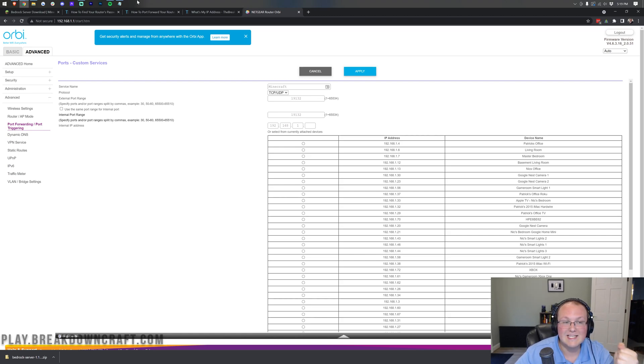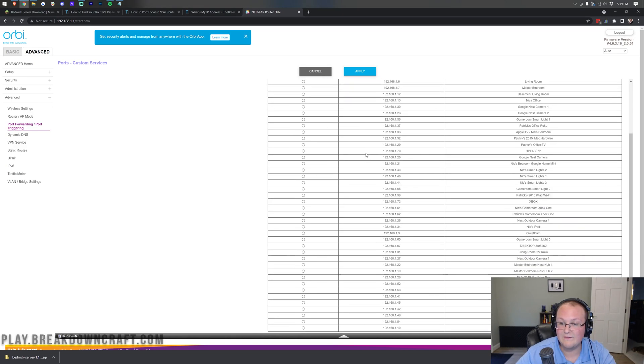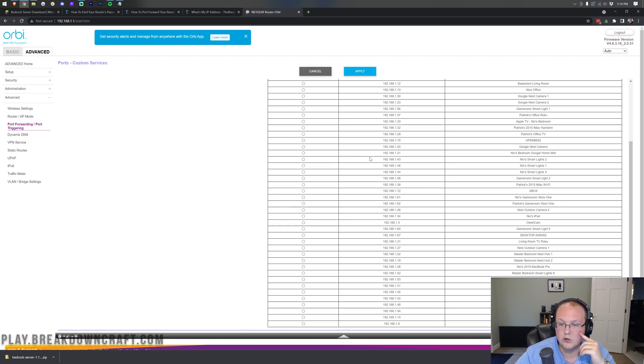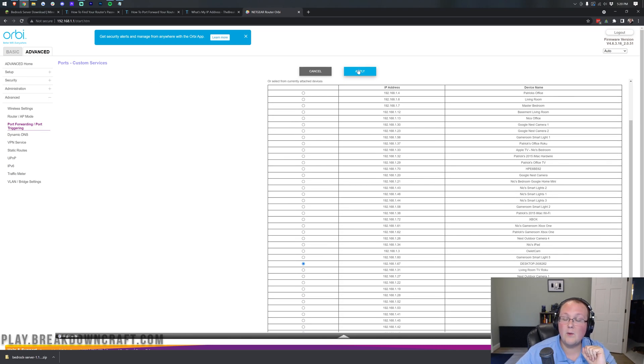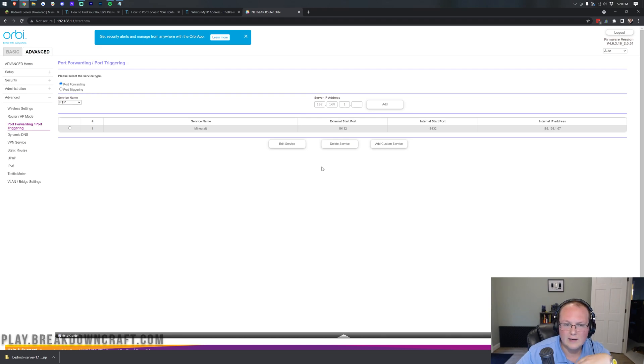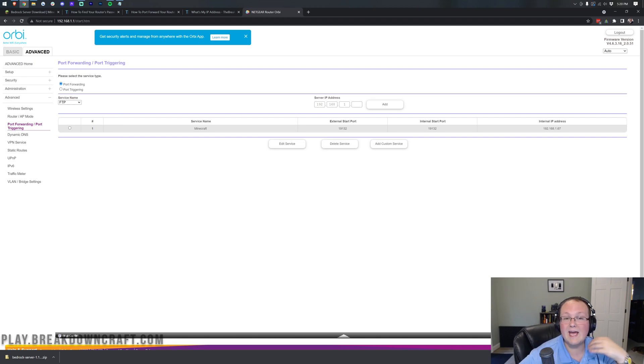For your internal IP address, use the IPv4 address we got earlier. You can type it in — for me that's 192.168.1.67 — or some routers give you a drop-down list of devices on your network where you can select it. Either way works. Then click 'Apply,' 'Save,' or 'Create' — whatever your option is. Confirm that your ports are set to 19132 and the internal IP matches your IPv4 address. After that, go ahead and start your server.